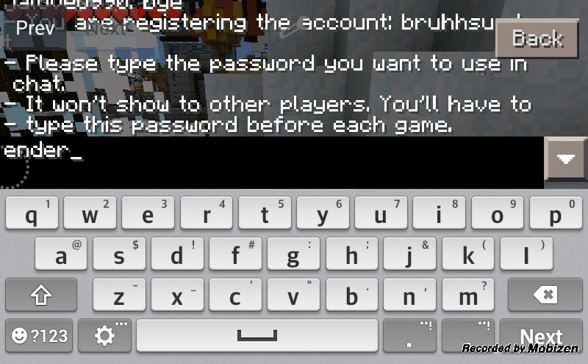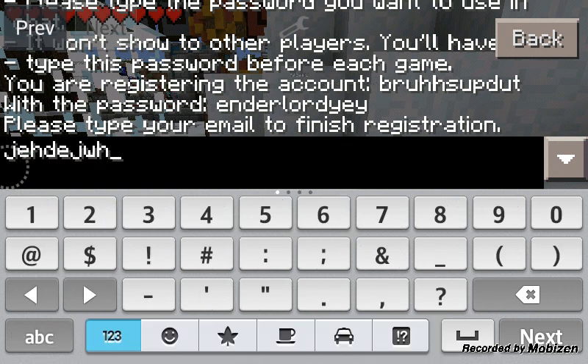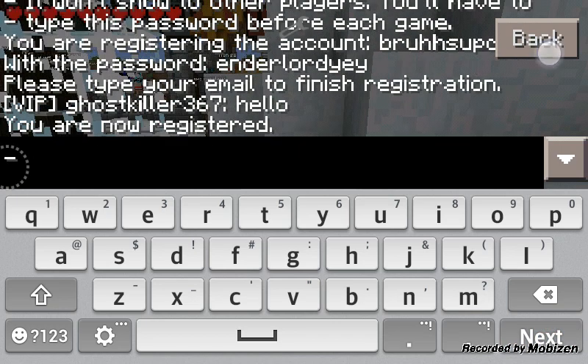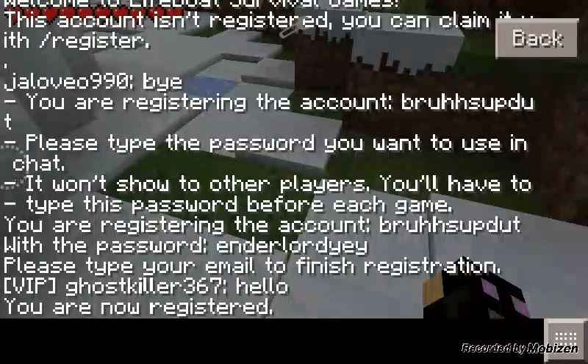EnderLore, yeah, EnderLore. And it says to put the email. Don't worry about the email, you can just put blah, that thing, arroba, gmail, dot com. And that'll be all what you have to do. And you already just registered.